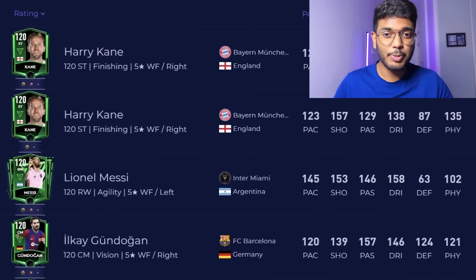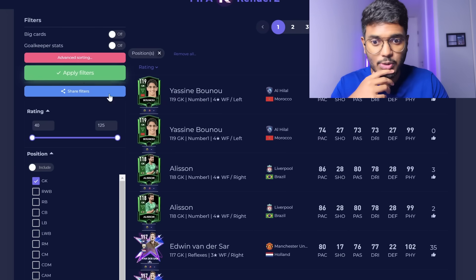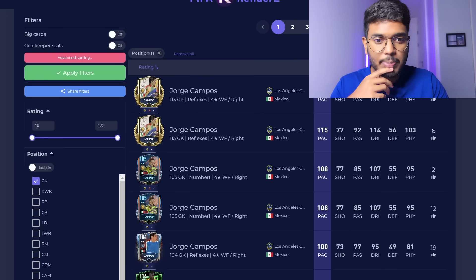Today I'm going to be making the fastest team in FIFA Mobile, using the fastest players in each position. Let's go and search for the fastest players in each position. First, let's search for the goalkeeper position and have a look at who the fastest goalkeeper is.